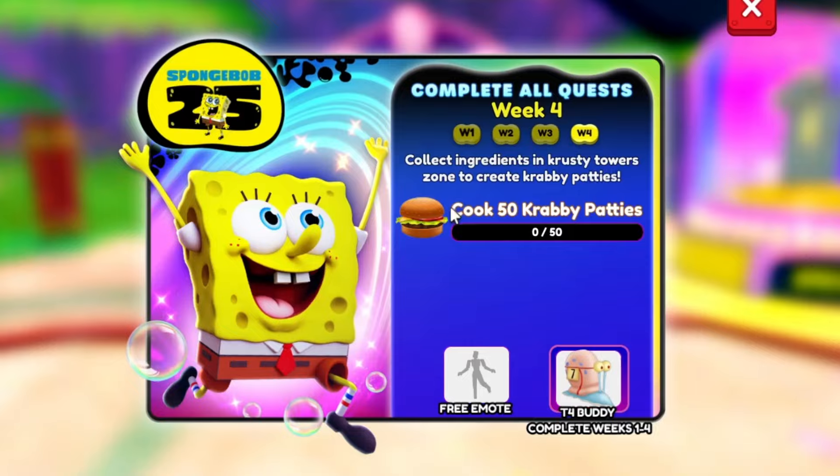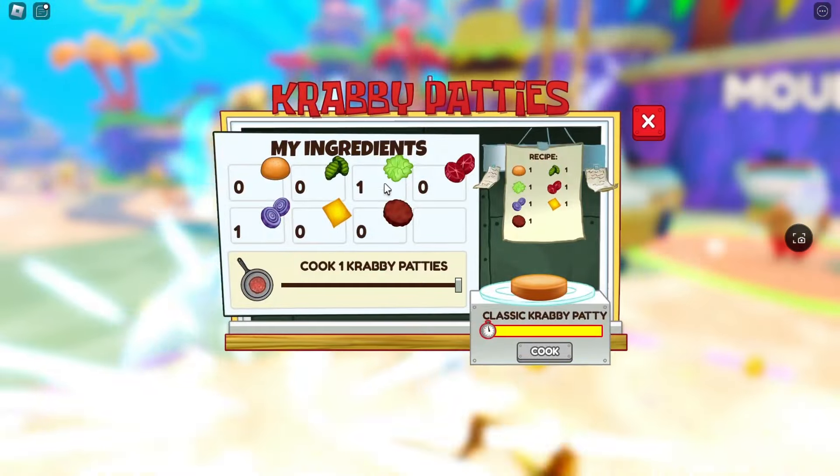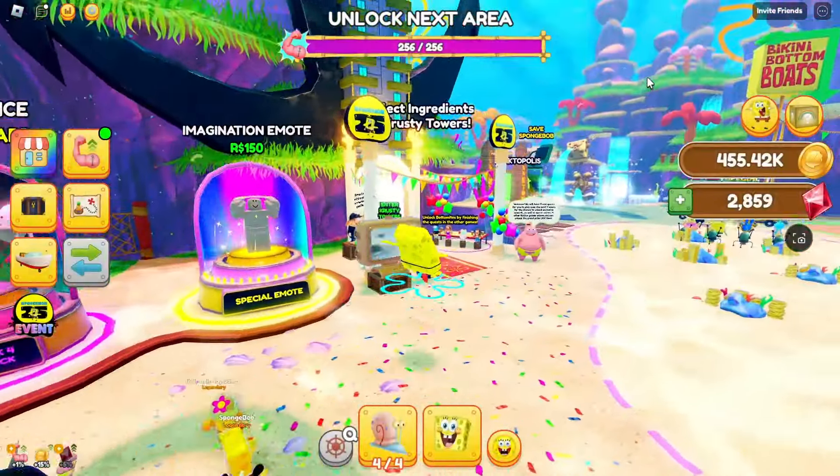To get the free emote, you will have to cook 50 Krabby Patties. You can cook them over here. But to get any of the ingredients, you will have to walk over here.